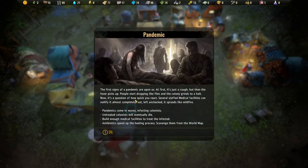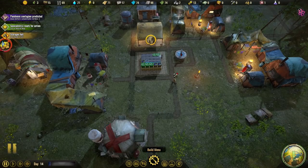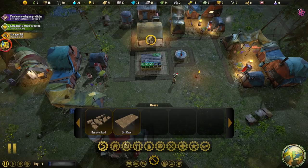Pandemic! Ouch. Just a cough, and then the fever picks up - people start dropping like flies in the colony, grinds to a halt. Now it's a question of how quickly you react. Several staffed medical facilities can nullify it almost completely, but left unchecked it spreads like wildfire. Infected colonists - untreated colonists will eventually die. Build enough medical facilities to treat the infected. Antibiotics speed up the healing process - scavenge them from the world map. We don't have antibiotics, and we don't have much medicine either.